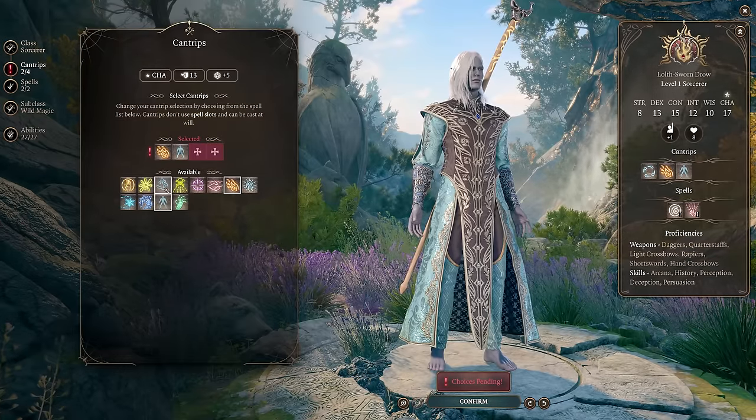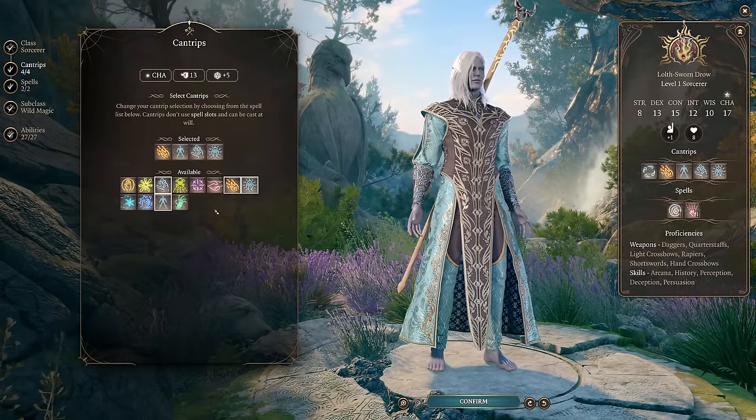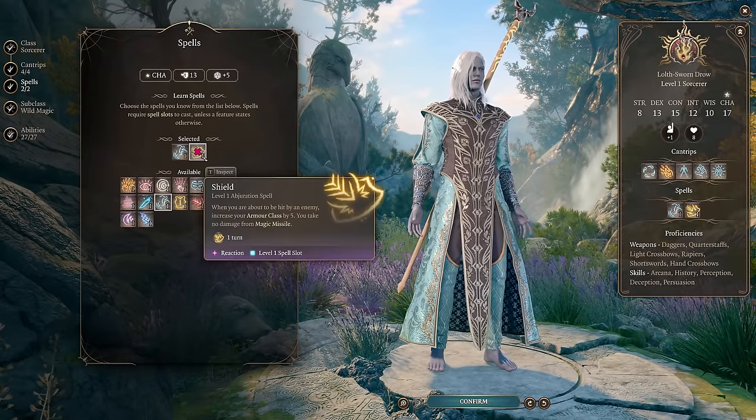For cantrips, I would choose Firebolt, Minor Illusion, Mage Hand, and Light. For spells, Shield and Enhanced Leap are perfect.